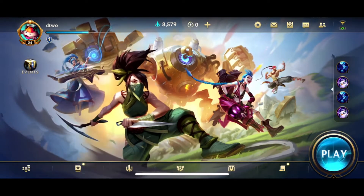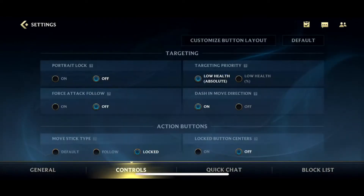Now how you get there is you go to settings, the gear at the top, then you go to controls, and then you see at the top there custom button layout, and this is it.